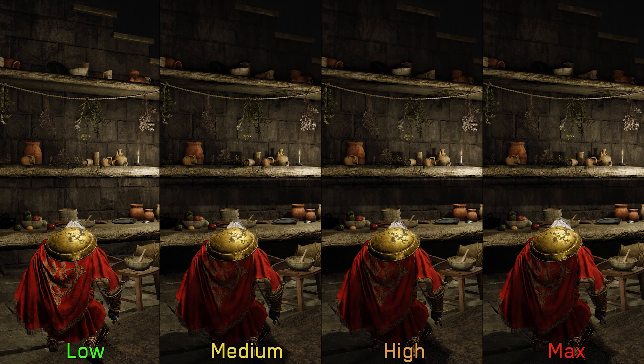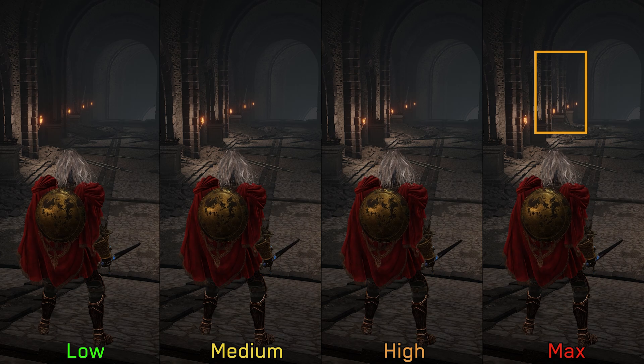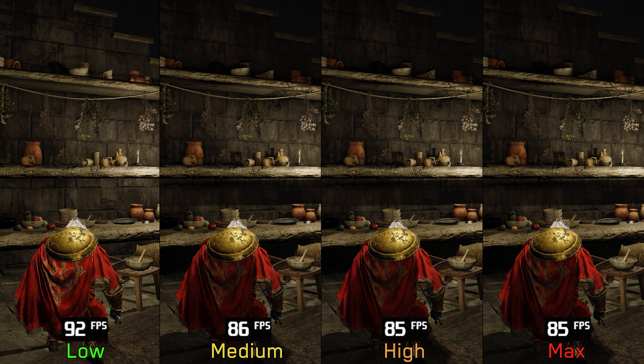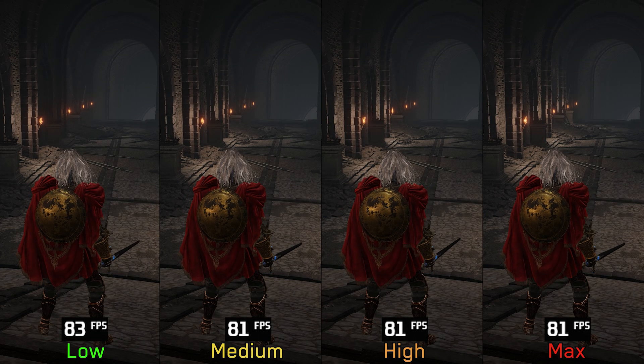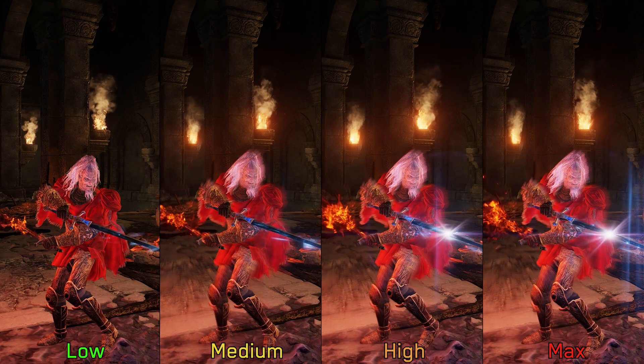Lighting quality above low makes some light sources cast shadows, and going from medium to max doesn't show additional visual benefits. However, this setting also affects the draw distance of lights, and we can see more distant lights visible at max compared to other options. Performance-wise, going from low to max costs around six percent in demanding scenes, and around three percent in others. I recommend keeping lighting quality at max, and using low only if you notice performance drops near shadow-casting lights.